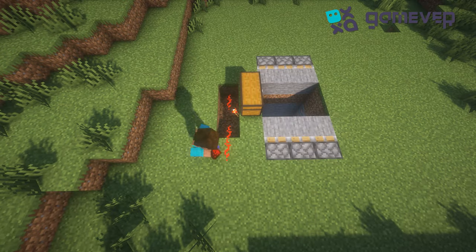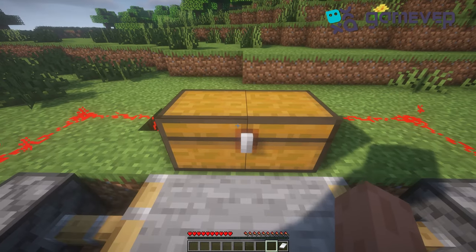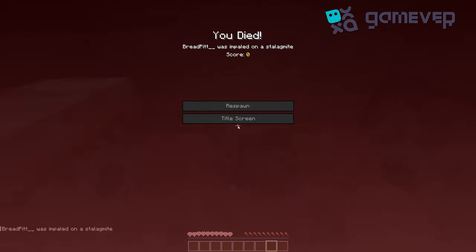Use the trapped chest, put a redstone torch and redstone dust in the back. That's it — the trap is ready. Good luck!